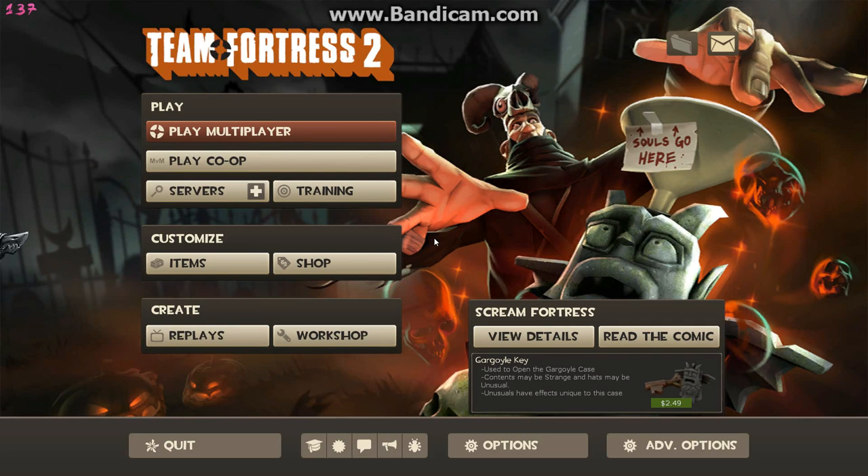What's up guys, it's Nakus here and today I'm going to be doing a tutorial on how to earn the Skull Island Topper and the Bombonomicon in TF2. These are two achievement items that you can earn by playing on servers, but sometimes people don't really have time to do it or just don't want to. This video shows a very quick and easy way to get these items.